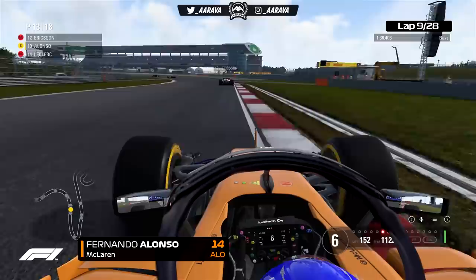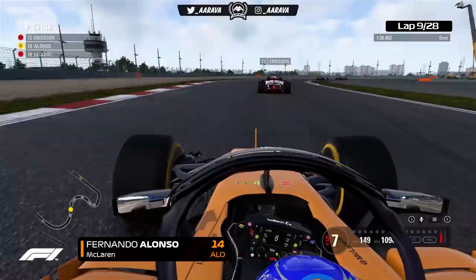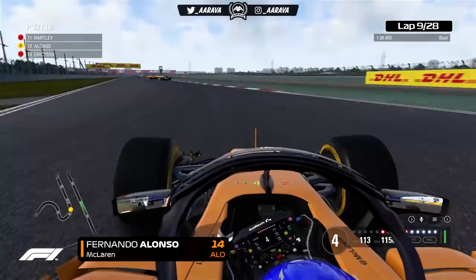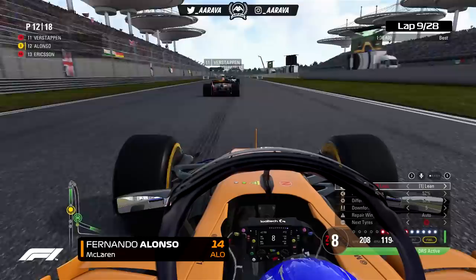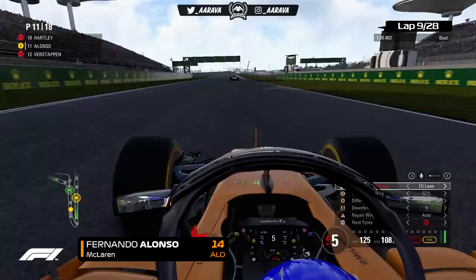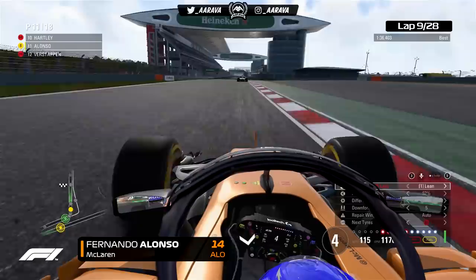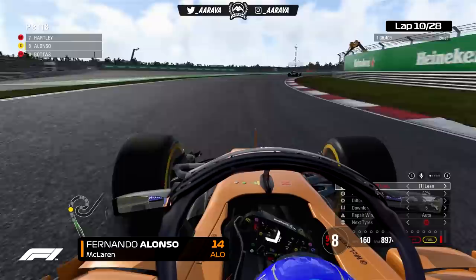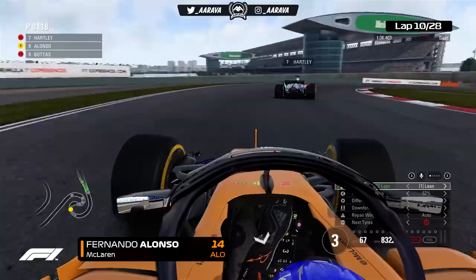We're up to P14, so a few people have already pitted a bit earlier than a one-stop would require — for a one-stop you'd be pitting around lap 10-11 onto mediums. We close up on Charles Leclerc and Ericsson — both Saubers right there. First time we're meeting Leclerc in the 2018 Mod series. Down the inside — a very easy overtake, McLaren versus Sauber, and then Ericsson as well. Up into P12. And then we see Brendon Hartley in the Toro Rosso Honda has just overtaken Max Verstappen in the Red Bull! Double lock-up from Verstappen at the hairpin — big big issues for Red Bull this afternoon.